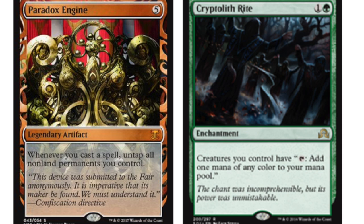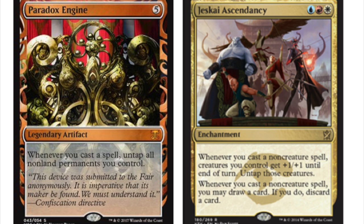Paradox Engine doesn't have to come out turn five or later — it can come out turn four, ideally even sooner depending on what creatures you're using. It is a repeatable ability, so Jeskai Ascendancy is one of the better decks in Frontier as well as a pseudo-deck in Modern. It does the same thing as Jeskai Ascendancy in terms of untapping.